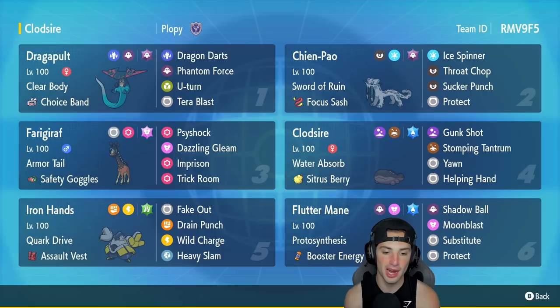In our fifth slot is Iron Hands — everything is pretty standard, very strong all around and good on any team. It's got Quark Drive, Assault Vest, Fake Out, Drain Punch, Wild Charge, and Heavy Slam. In the final slot is Substitute Flutter Mane, rocking Substitute, Shadow Ball, Moonblast, and Protect, with Booster Energy as its item.